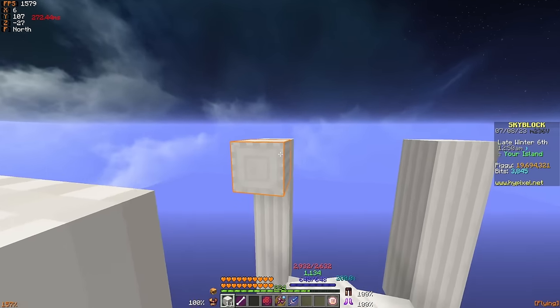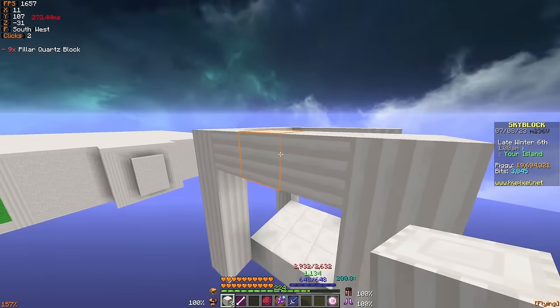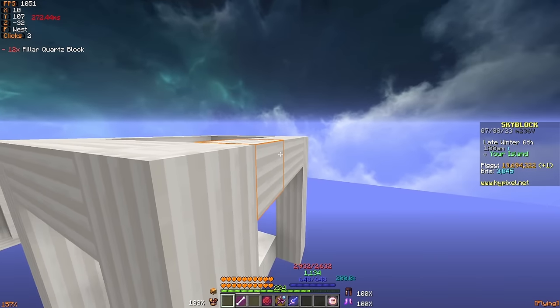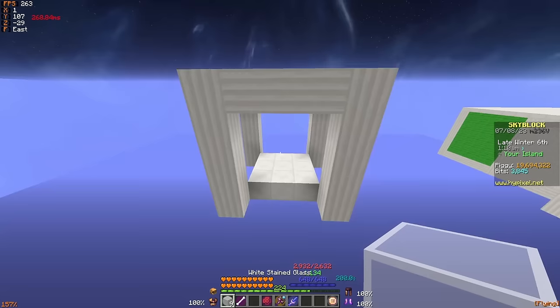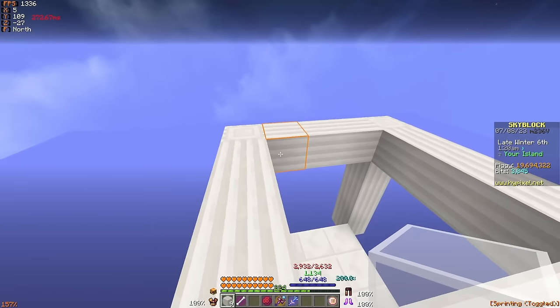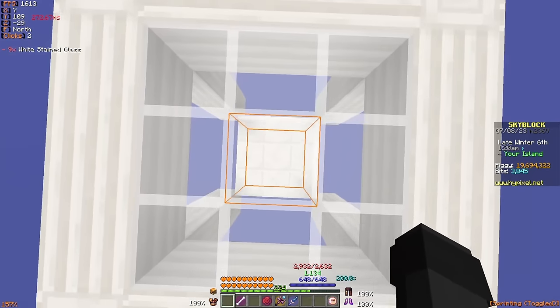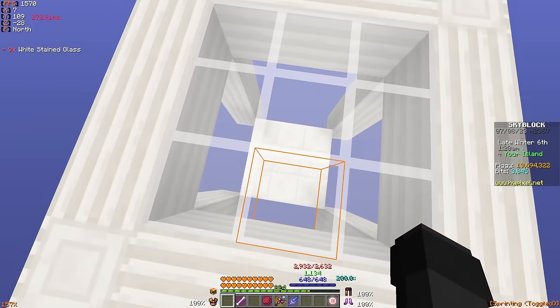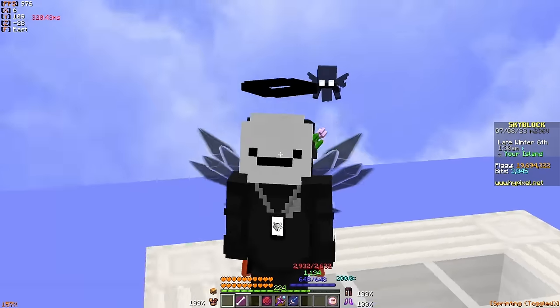With the corners in place, you can then go ahead and join them all up with any blocks of your choice. I'm using the pillar quartz blocks as well, but this time slanted on their side to create a little box formation. Then the next step is to fill in the top of the box. I like the look of white stained glass so I can look down and see what's going on inside, but you can just fill it in with regular blocks however you choose.